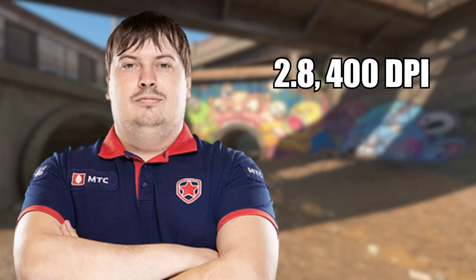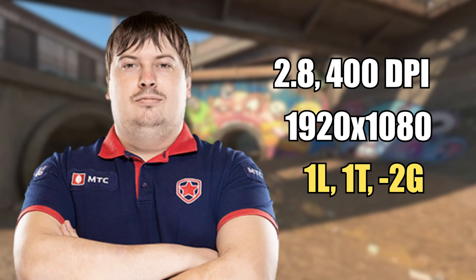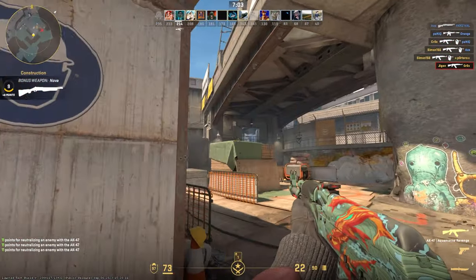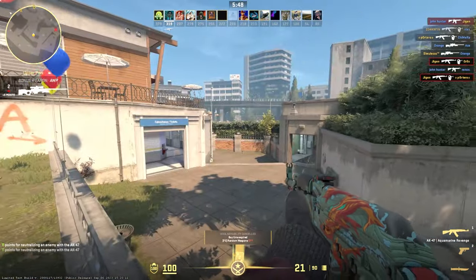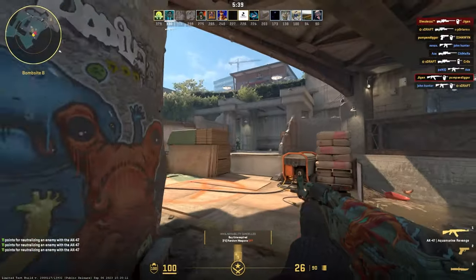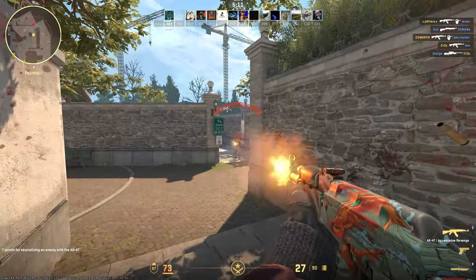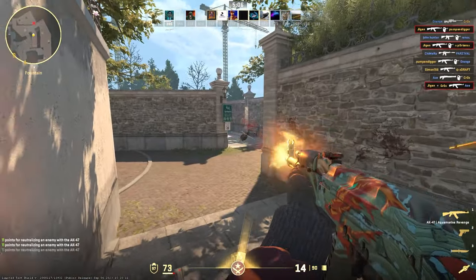Next up we have Dosha, and he plays on 2.8 sensitivity on 400 DPI. He uses the 16x9 native resolution, so 1920x1080, and his crosshair is 1 length, 1 thickness, minus 2 gap, and yellow colour. His crosshair was actually pretty nice — really good for tapping mid and long range, and overall I just didn't mind it at all. The native resolution once again felt a bit uncomfortable, and his sense didn't click with me either as 2.8 is still really high. I'll give Dosha a 6.5 out of 10.